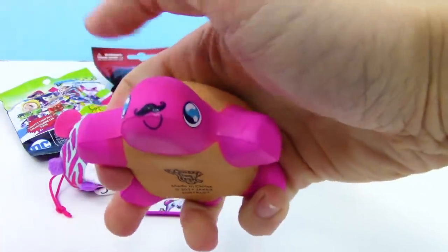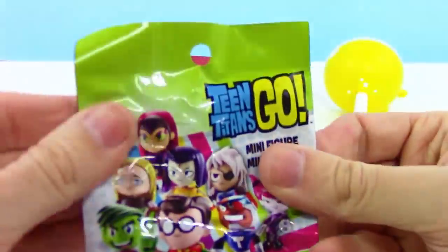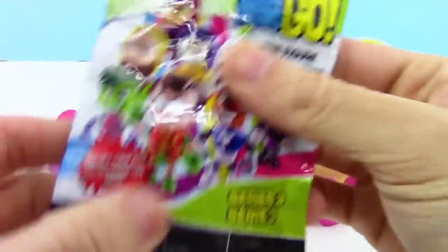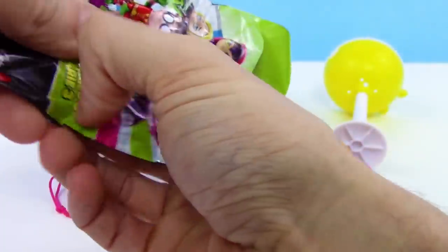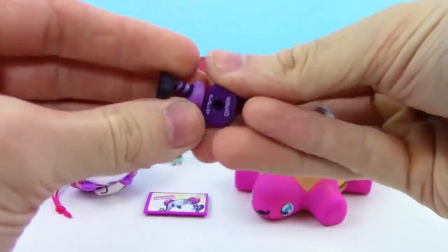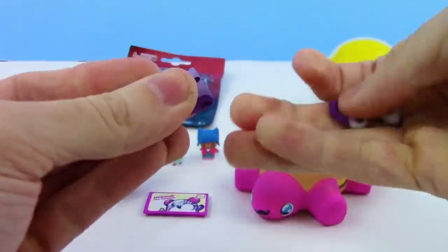Teen Titans Go series 3 minifigure blind bag — there are eight to collect. This set is kind of hard to find, so if you like Teen Titans Go, I'd recommend getting it when you can. We got Jinx — specifically Sly Jinx! Series 1 had regular Jinx and now series 3 has Sly Jinx. Let me put her together quickly — the arm, the other arm, and you can mix and match figures from any series.